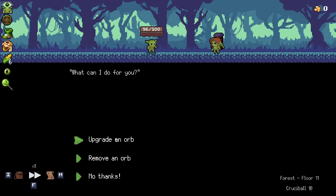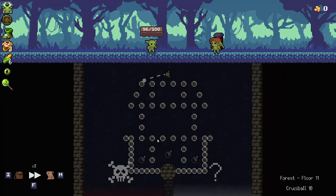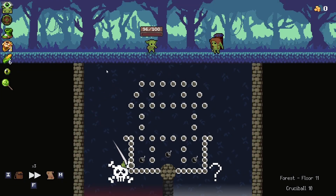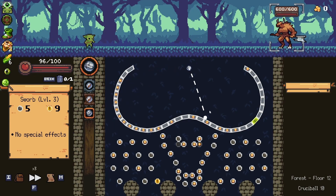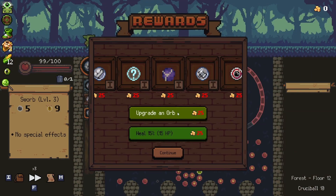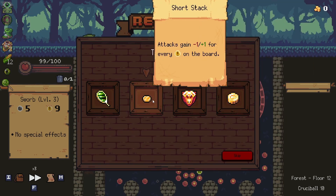Here we can upgrade an orb — perfect. We'll upgrade one of the sphere orbs. We still have that potential for other stuff so it still works out really nicely. It still worked out.